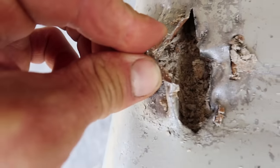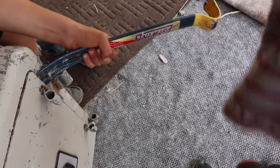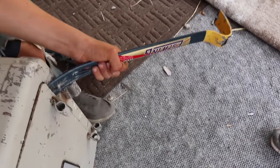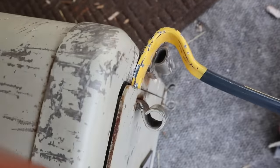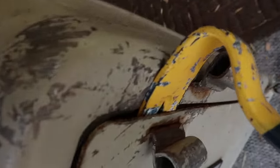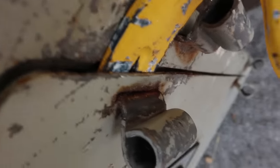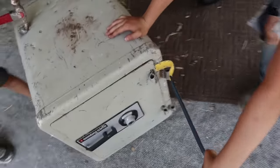We're gonna use the crowbar now to see if we can pry the door open — be very careful. It's in, it's in — pull, pull! It's prying the door open, look at that! You guys, we are in. Pull it back — I can see something. Do you guys see anything? I can't see it very well. Pull! It's just stuck.